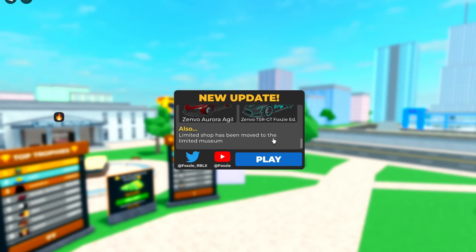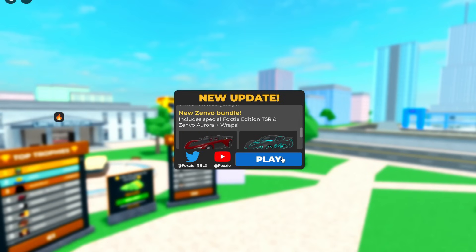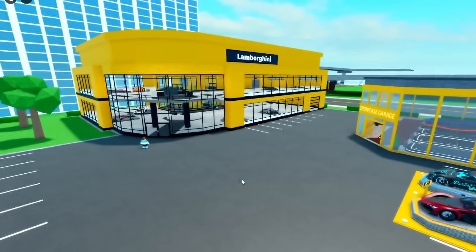The Limited Shop has been removed to the Limited Museum. Oh, they took it out. But we got the Zenvo Aurora Agile and the TSR GT. I'm kind of sad they don't have the regular TSR in here because that has the moving wing. But let's go ahead and check out the Zenvos.